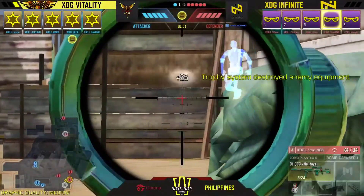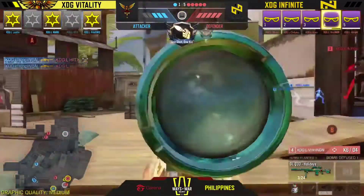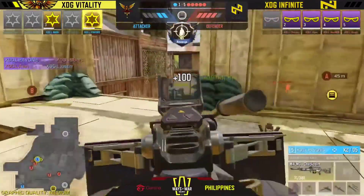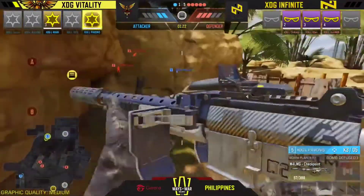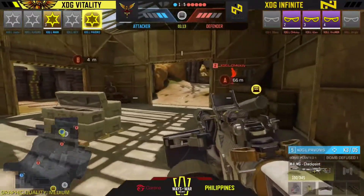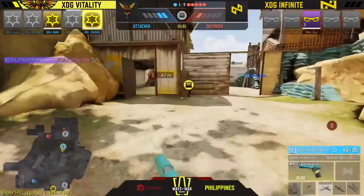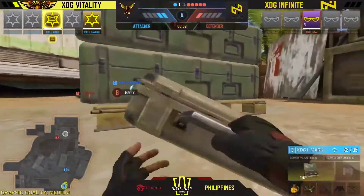Vitality dropped down to a 5-1 situation. Will they force a comeback? Vincey does not disappoint - back to back snipes. You can take away the quick scopes but not the anticipation or speed. Alan drops in, Justin gets eliminated, and Vitality suffers at the hands of XDG Infinite. Vincey proves integral to this gameplay. Vitality may not secure the Search and Destroy win - game four might just be confirmed. Pavon goes in for the slide reset.